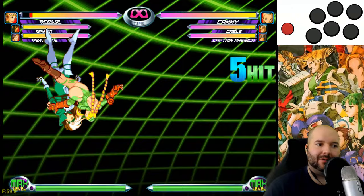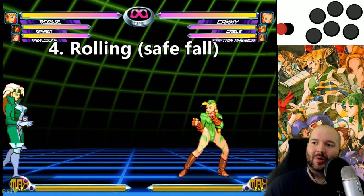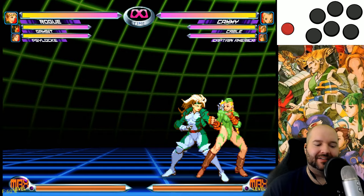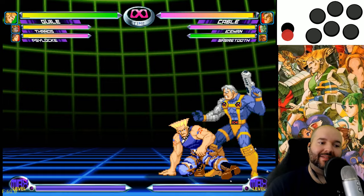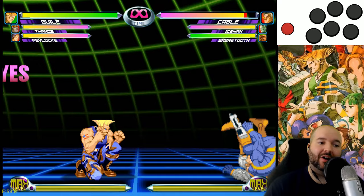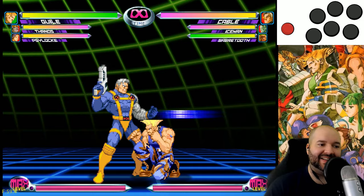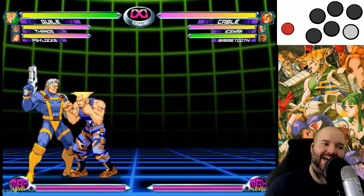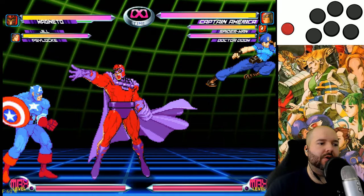Next we're going to look at a defensive mechanic called rolling. When you hit the ground, you can roll all the way across the screen. The input is a little awkward: back, down, back, down — like a quarter-circle-down starting with back — then press two punches and that makes you roll. One of the primary reasons this is so useful is because of OTG, which means hitting the opponent when they're grounded from a knockdown. Rolling is going to get you out of a lot of OTGs. There are also a lot of assists that put the opponent in a knockdown state where you want to combo off it, but they'll just roll out, so you need a roll-safe combo.